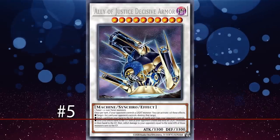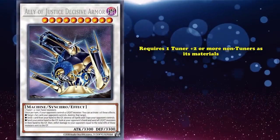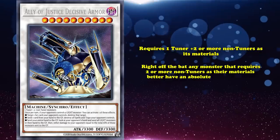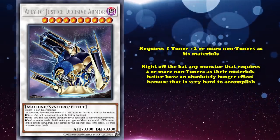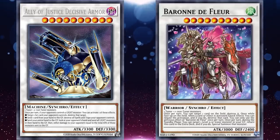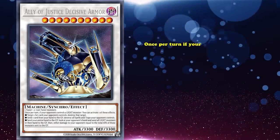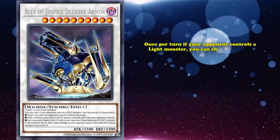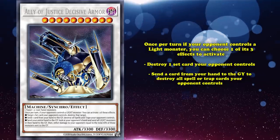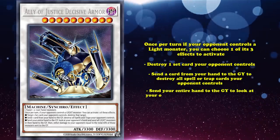At number 5, we have Ally of Justice Decisive Armor. This is a level 10 synchro monster requiring one tuner plus two or more non-tuners. Right off the bat, any monster requiring two or more non-tuner materials better have an absolutely incredible effect, because for even less effort you can go into something like Brionac, which only requires one non-tuner material, has the same level, and uses generic materials. So what does Decisive Armor do? Once per turn, if your opponent controls a light monster, you can choose one of three effects: destroy one spell or trap your opponent controls; send a card from your hand to the graveyard to destroy all spell and trap cards your opponent controls; or send your entire hand to the graveyard to look at your opponent's hand, then if they have any light monsters, send them all to the graveyard and inflict damage equal to their combined attack.